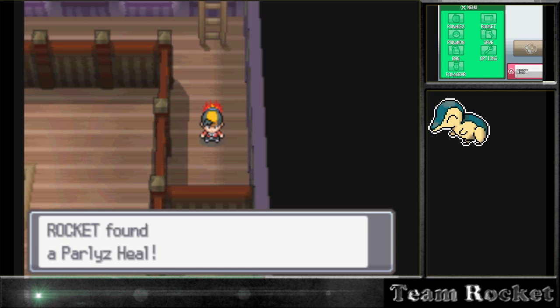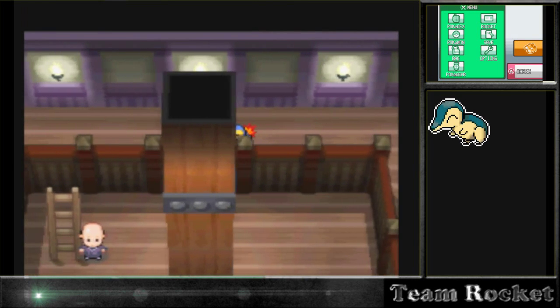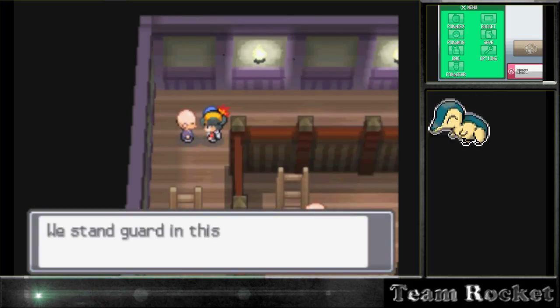We're going to try to get at least rock types and ground types, and try to get most of Giovanni's team. I know we're going to get Onyx and he's not part of Giovanni's team, but he is a rock type. We're going after rock types and ground types, so that's what we're going for.